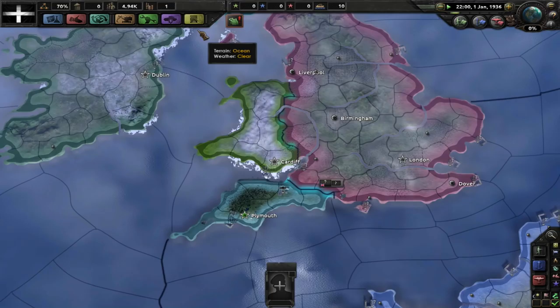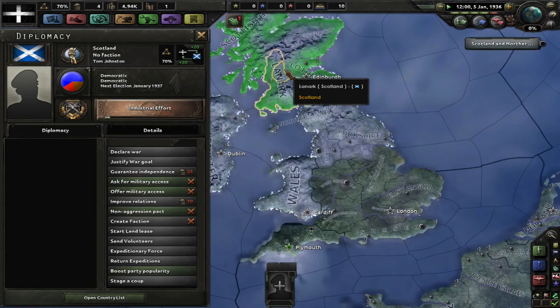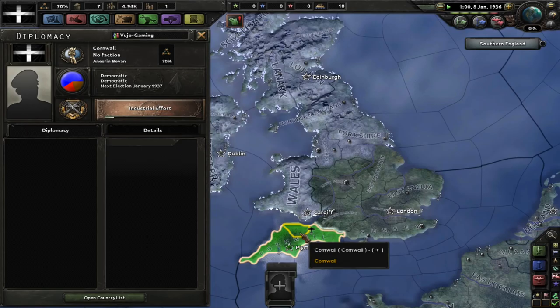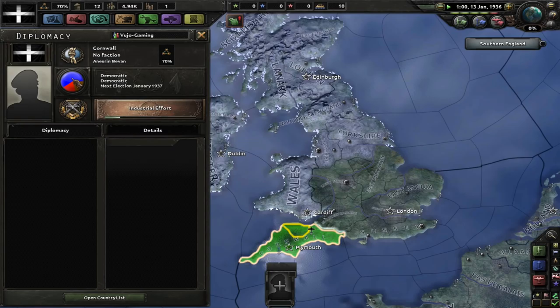We are going to want some military factories as soon as we can, so I'll start with this one and maybe we'll be able to get it built at some point. This is the Home Nations mod — you have Cornwall, Wales, and Scotland. Wales and Cornwall have the same names, I guess because they share the same culture, whereas Scotland is a completely different culture. We all have elections and we're all going to be staying Democrat.